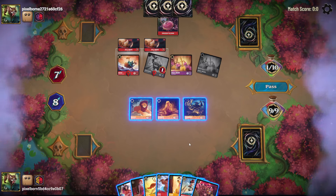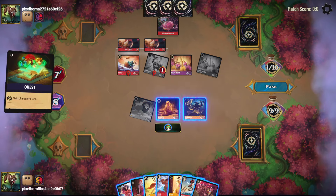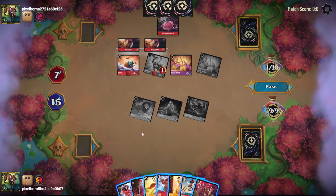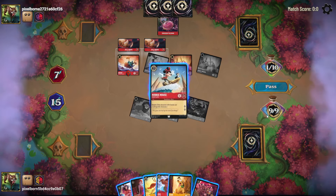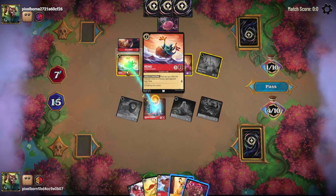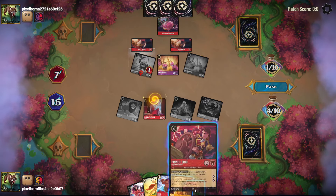Prince Eric — okay, what do I want to do? I want to quest with everyone. If they want to challenge, they can. I want to get up to 15 lore. I can have up to 10 ink this turn. I ink this Mini, play Medusa and banish the Heihei, and play Prince Eric.